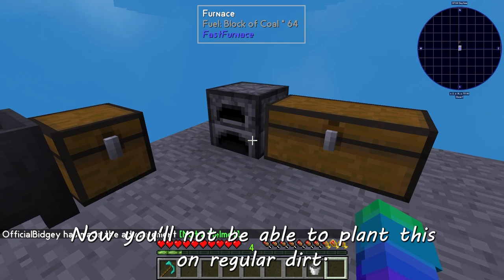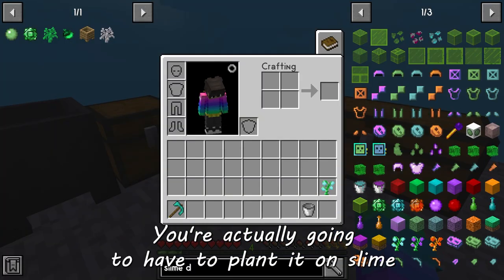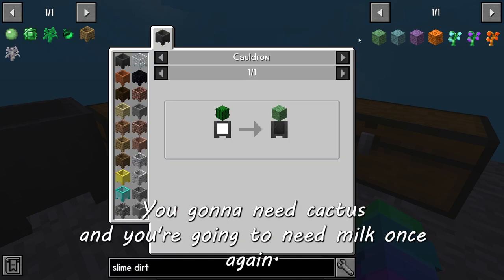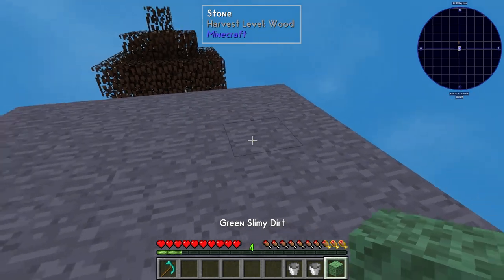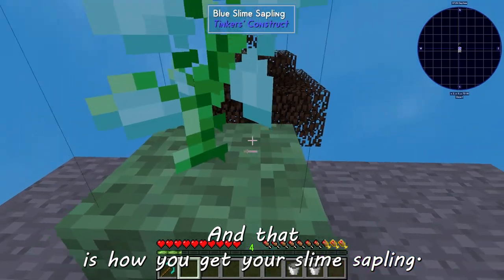You're not going to be able to plant this on regular dirt — you're actually going to have to plant it on slime dirt, which is the easiest way to get it. You're going to need cactus and milk once again. Put your milk in your cauldron, add your cactus, and that is how you get your slime dirt.